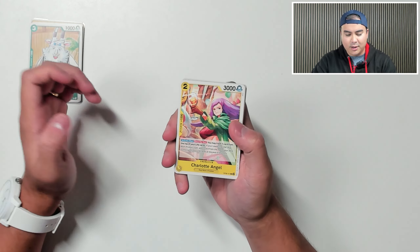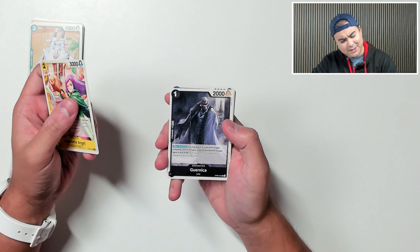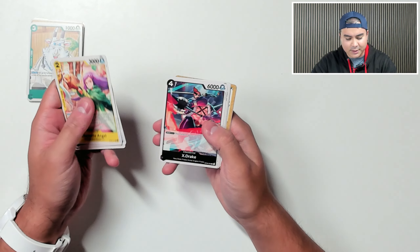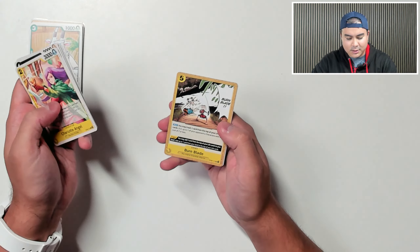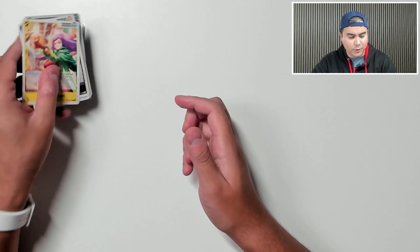Next up we have Charlotte Angel — there's some really nice card arts in this release. Guernica, we've got Bucking, Biscuit Warrior — there's definitely some Biscuit Armour going on there. X Drake, Namool, Calgara, Lapins, Atmos, Burn Blade. We've got Pedro in foil and a Charlotte Pudding in foil there as well.